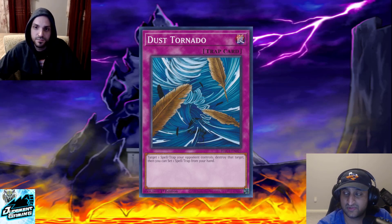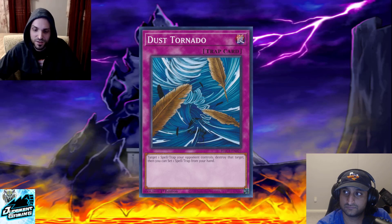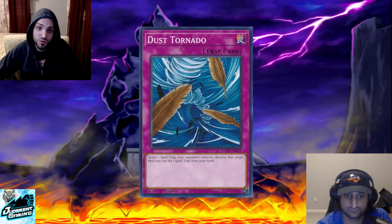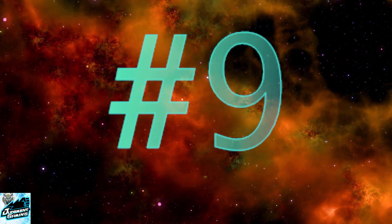We've seen control decks in Speed Duels use this quite a bit. This card can still hit a Blaze Accelerator or a field spell. It's a little slow — you have to set it first — but certain decks don't mind that. If you're playing the trap monsters deck you like this card, and Joey likes this card because negating one back row and popping a second can be very good. That about covers Dust Tornado — let's move on to number nine.